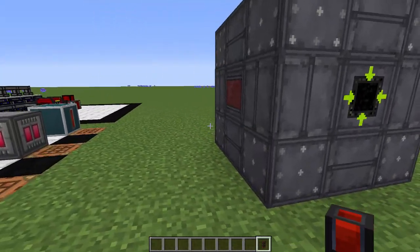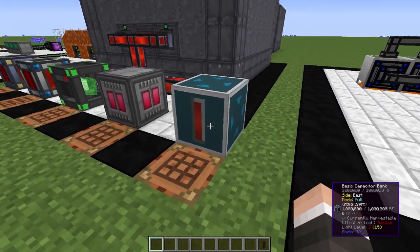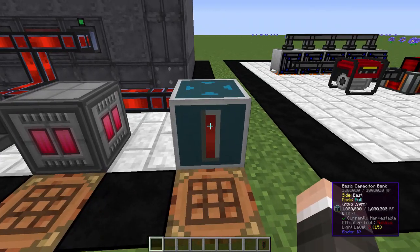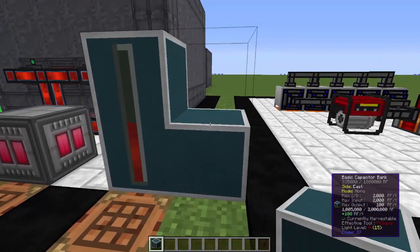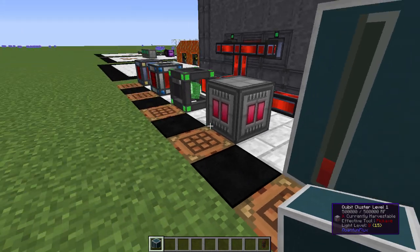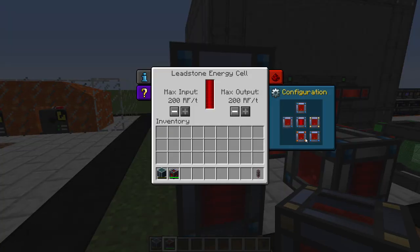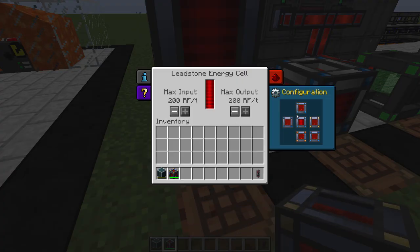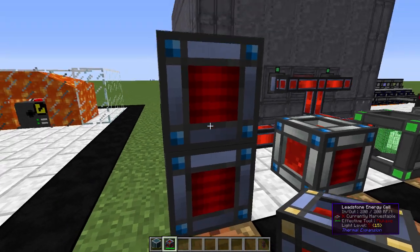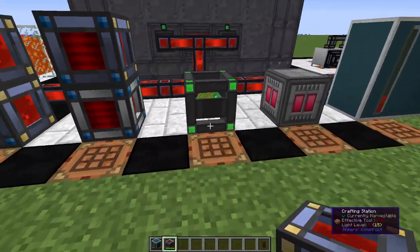One of the great things about the Basic Capacitor Bank — and all the capacitor banks — is the ability to stack them together to hold more energy and increase input/output. You can see I stuck four together: the storage went up to four million and 4,000 RF in and out. The same basic idea can be done with the energy cells — you can stack these, set one with output down and another with input up, and energy will flow between them.